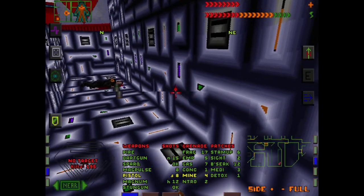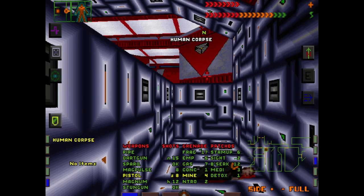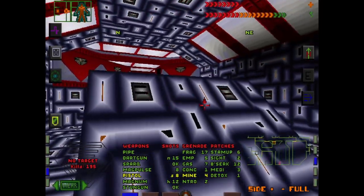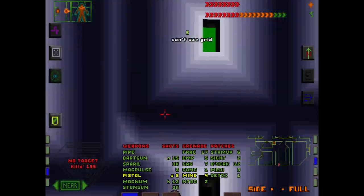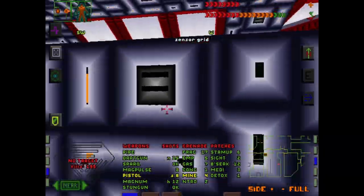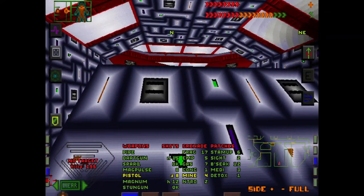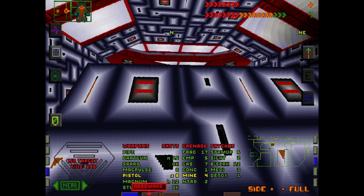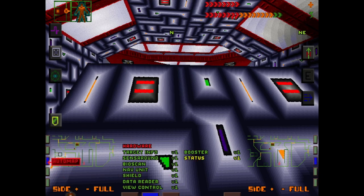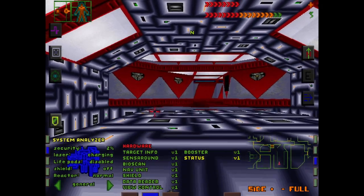Let's see what this guy's got — maybe a keycard. No. Dude's just trying to have a coffee break, and he's now very dead. Sensor grid — doesn't seem like there's anything we can do down here. I'm actually curious about hardware status. Security's at 2% on this floor now. That's good.